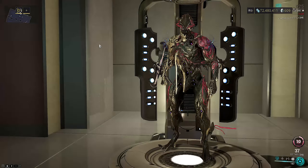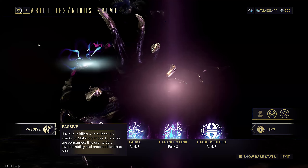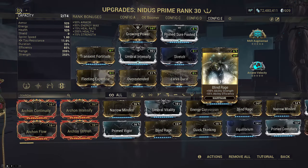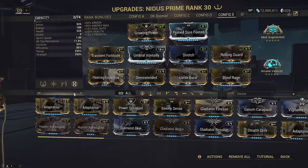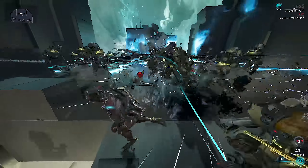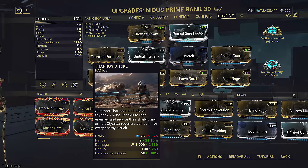Let's look at that Nidus build. The first thing you may notice is a lack of survivability mods. I personally play Nidus based purely off of his health gate from mutation stacks and Undying to spam his crowd control. Otherwise, you could drop Blind Rage for Umbral Vitality, and since your efficiency drain is no longer trash, you can slot Adaptation over Fleeting Expertise. Negative Efficiency Nidus is honestly fine, but because we're adding Thero Strike into the rotation, I would prefer not to.